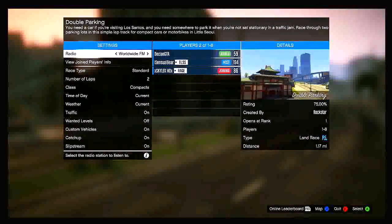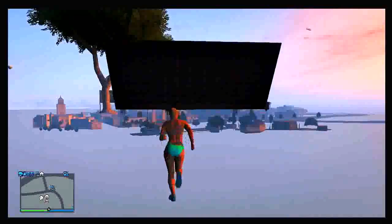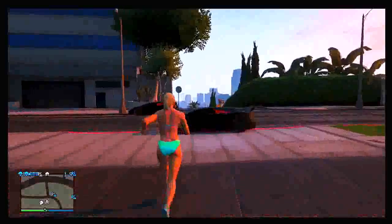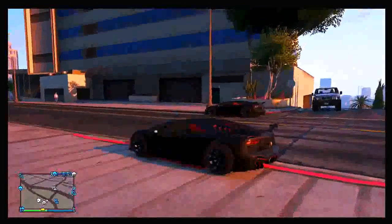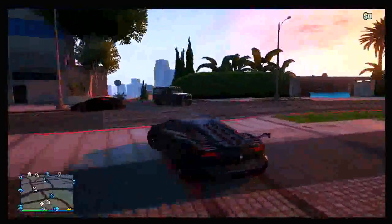Once you spawn into your friend's session, simply quit as fast as you can. If you've done the glitch correctly, you will spawn down into your garage in a glitched position. Once you spawn into that glitched position, run as fast as you can out of the garage door and get into the vehicle that did not have a tracker on it — the one you parked outside. As soon as you get in, sit still in the vehicle until it glitches you back into your garage.